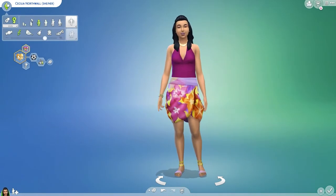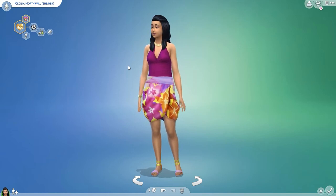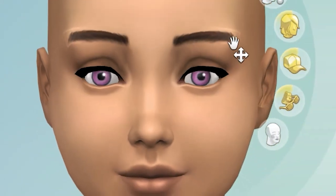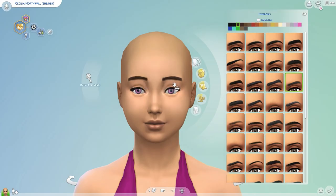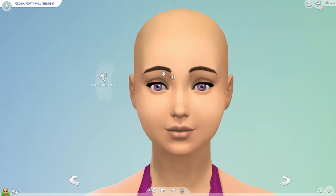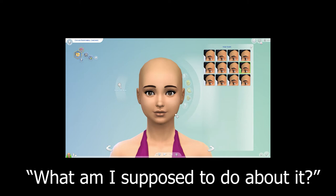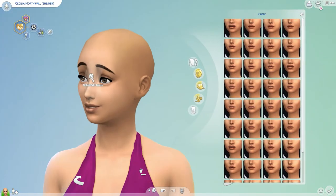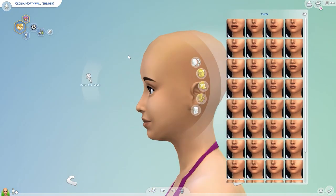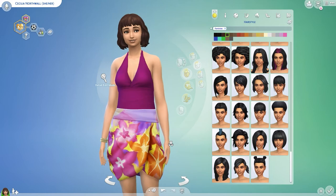I'm actually gonna make them a teen because I don't know how old our characters are, but in my head I think they're like 18 or 19. Why do these eyebrows look so weird? This is just genuinely how they look on my character, it looks so weird. This literally looks like a baby — what am I supposed to do about it? I think that's the closest I'm gonna get, I don't like it, but I think I'm just gonna go with this one.